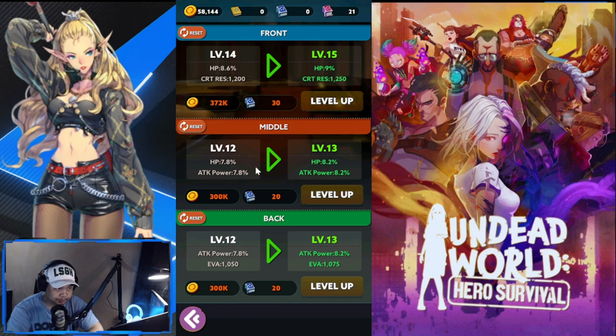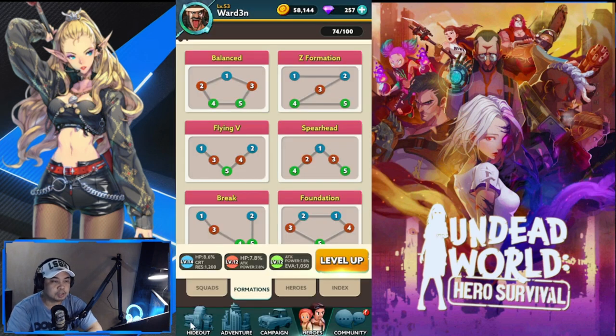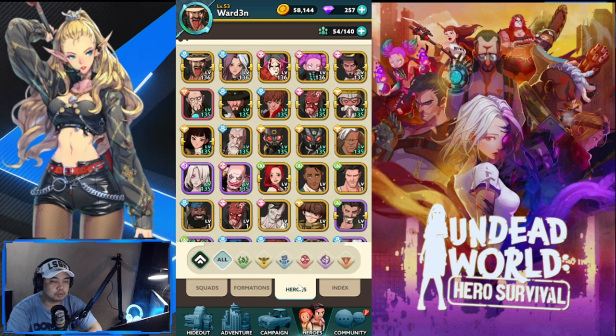The Formation buffs depend on positioning. Your back row gets attack power and evasion — ideal for snipers and AOE damage dealers. The middle row needs attack power and HP, suited for melee and ranged heroes. The front row is for a mix of melee and tanks. All your Skyscraper work feeds directly into your Formation.